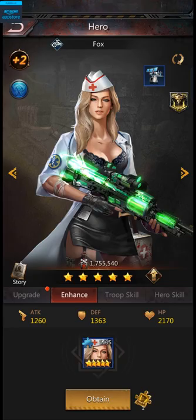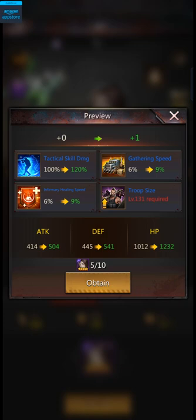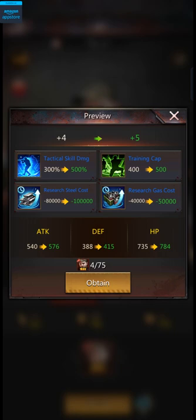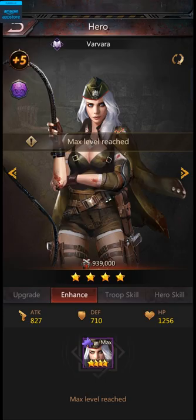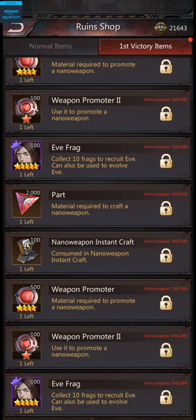Finally, the last way of upgrading your heroes is to enhance them using hero fragments. This is a very effective way of upgrading them as it buffs both their attack, defense, and HP, as well as their skills. The only problem is that the upgrade cost goes up pretty quickly. For example, to get a hero to plus 1 you only need 10 fragments, but to get them from plus 4 to plus 5 you need 75. Also, the max enhancement level for 2, 3, and 4 star heroes is plus 5, but for 5 star ones they go all the way up to plus 8, which means they're way more expensive to max out. It probably costs over 900 fragments to max out a 5-star hero.